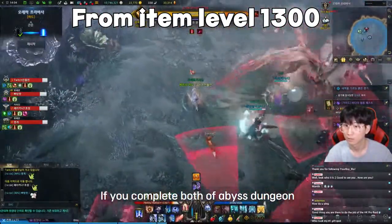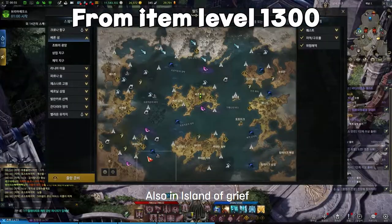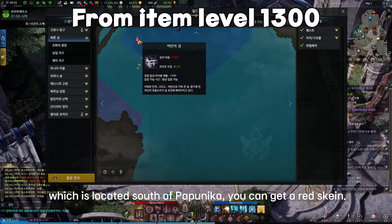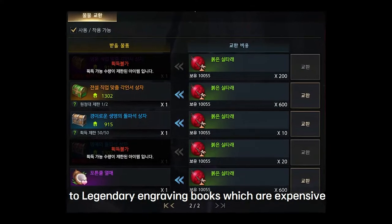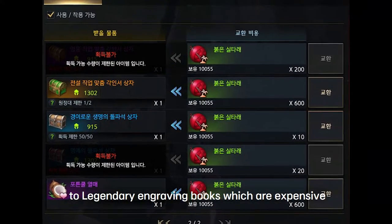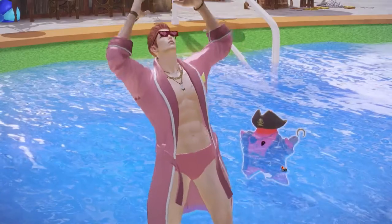If you complete both Abyss Dungeons, you can claim about 1400 gold. Also, at the Island of Grieve located south of Punika, you can get a red skein. With the red skein, you can trade it for legendary engraving books, which are expensive. For other ways to get more gold in Lost Ark, you can check out more from the linked video.